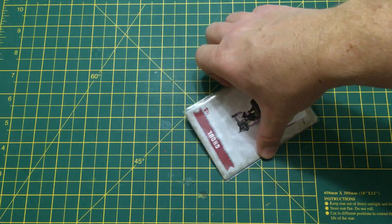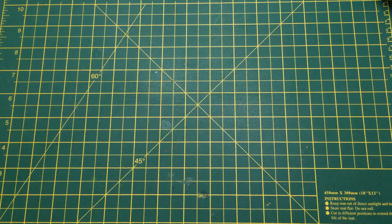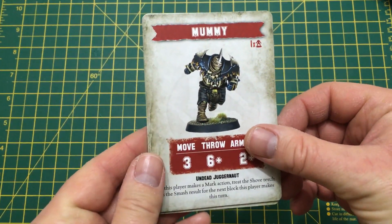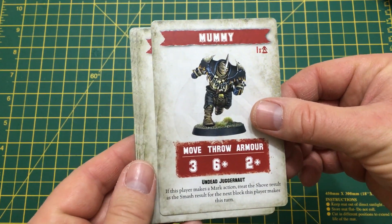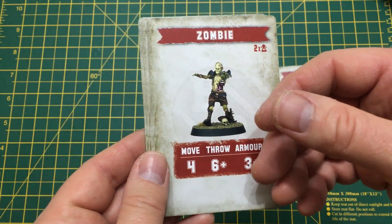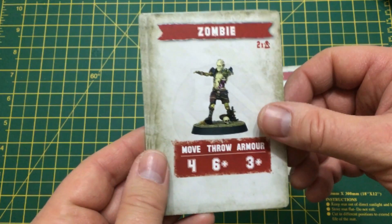First is the mummy card. You have one of these on your team and he has the undead juggernaut skill. Next is the zombie card — you get two of these on your team. They don't have any special skills and they only have a movement of four and a throw of six plus, so they're not very good.